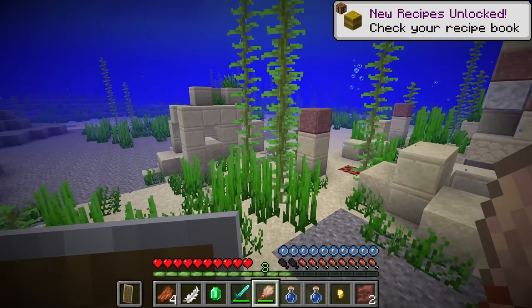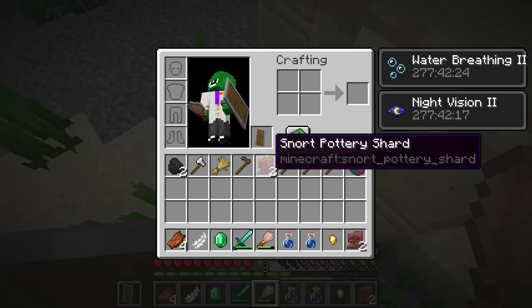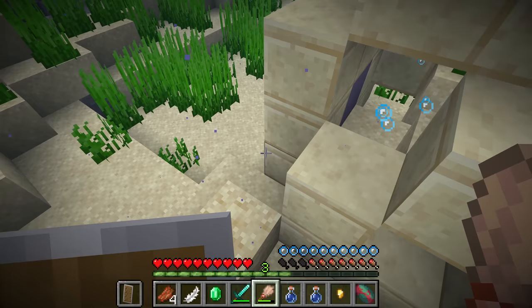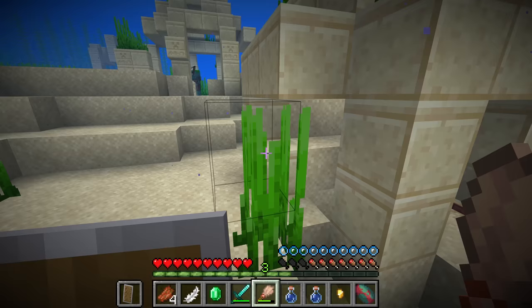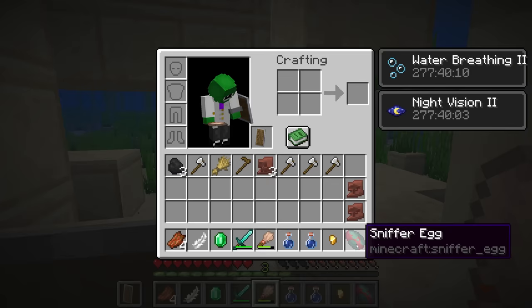The good news is that eventually you can farm more eggs from the sniffers themselves, so you really only need to go on one big excavation journey. After a ton of digging, we have got ourselves the sniffer egg. Now we have one, we're going to have to keep going until we find a second one. A trick you can do to make this slightly quicker is when you find suspicious sand, just briefly brush it until you see the top of the item, and once you see that it's not a sniffer egg, just move on to the next suspicious sand.